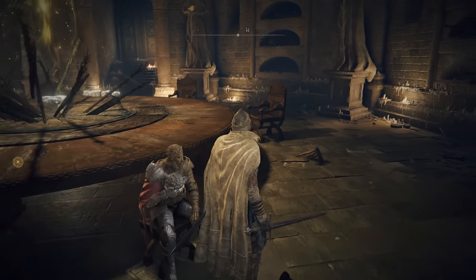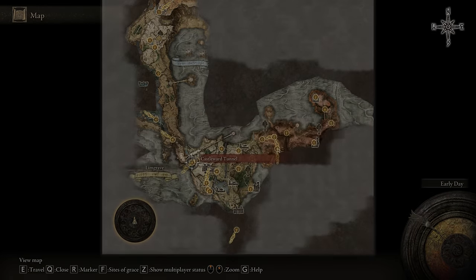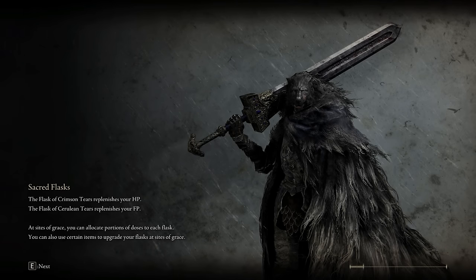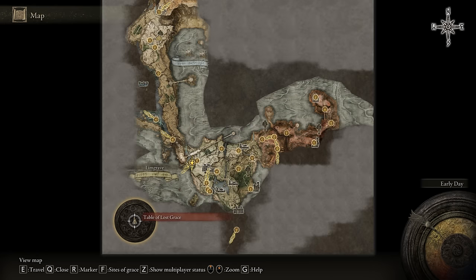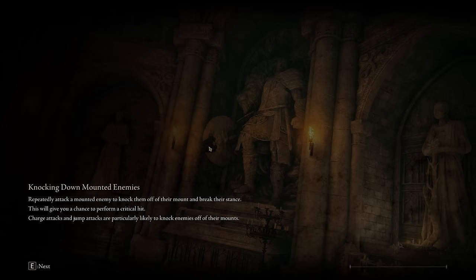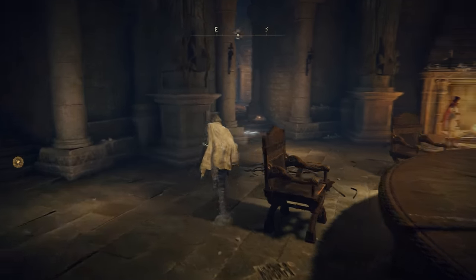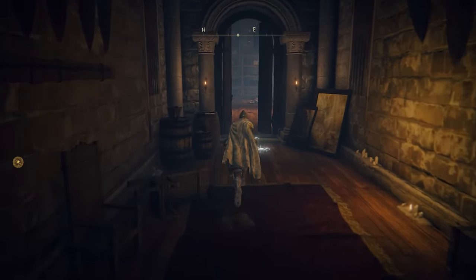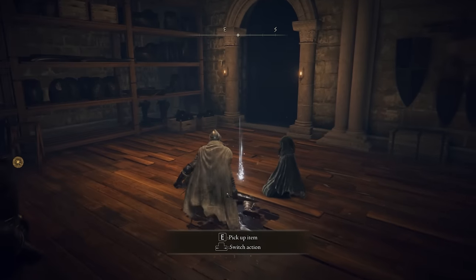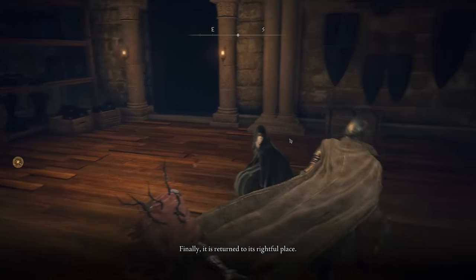Good work. Leave, and then now what we need to do is leave the Roundtable Hold and then go back. So now we're going to go to where the blacksmith is — usually there are doors there that are closed, but they're open now. Head down there and D will be dead on the floor, and we can take his armor. We'll get the bell bearing — you give that to the merchant in the back, and there you go.